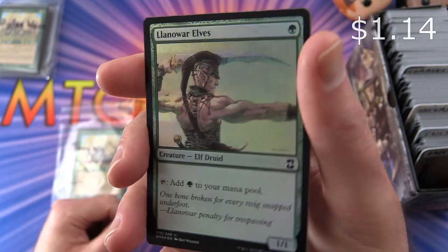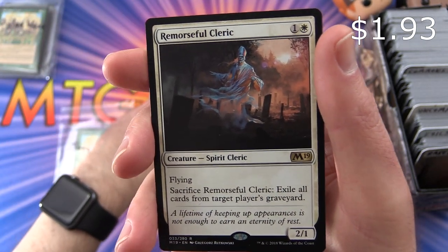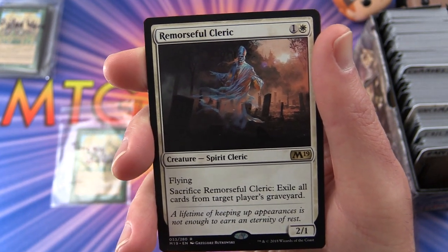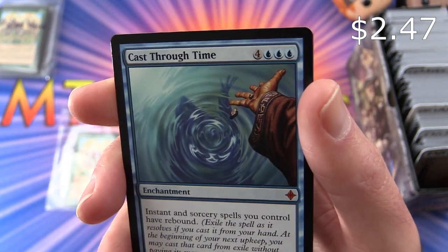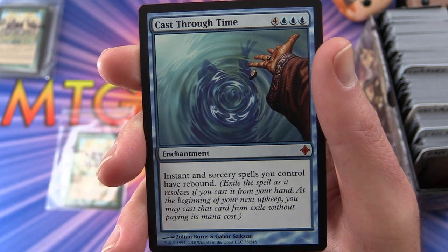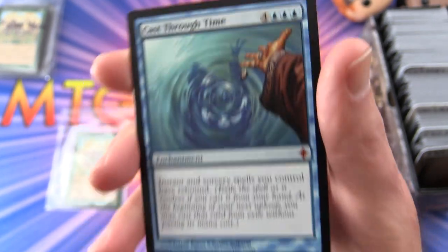Jeremy's foil is Llanowar Elves from Eternal Masters — nice. The first rare is Remorseful Cleric — creature spirit cleric, two-one for two mana with flying. Sacrifice it to exile all cards from target player's graveyard. The mythic is Cast Through Time — enchantment for seven mana. Instant and sorcery spells you control have rebound: exile them as they resolve, then at the beginning of your next upkeep you may cast that card from exile without paying its mana cost.